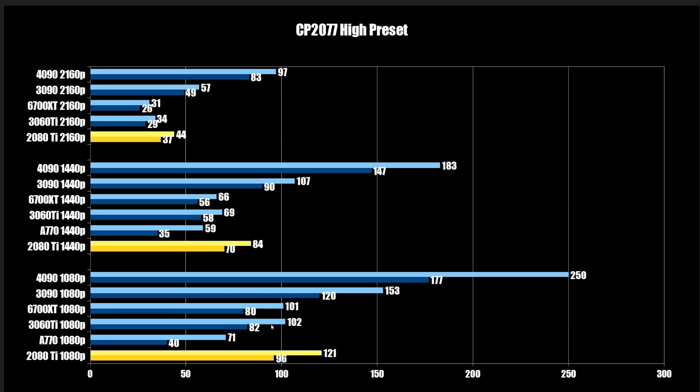Not so much in this game at 1080p. At 1440p you have 70 on the 1% low compared to 59 and 35 on the A770, and 56 on the 6700 XT. At 4K, pretty much all fall apart besides the 4090 — we already pretty much knew that. The 4090 is the 4K monster.